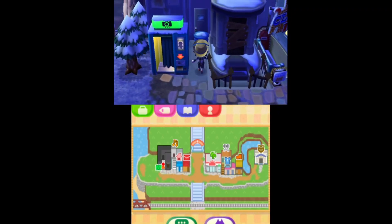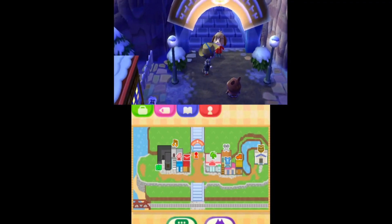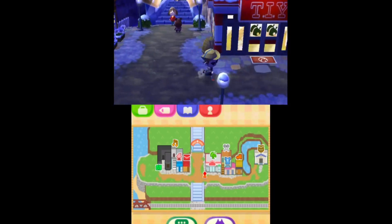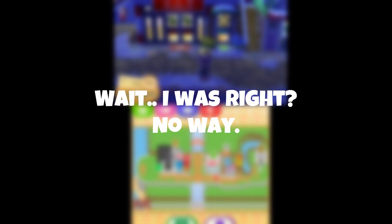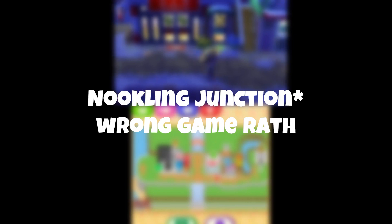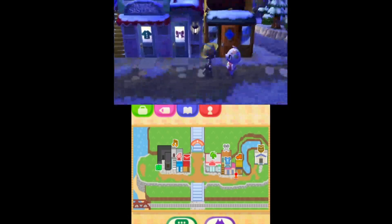The only two shops I don't have is one I forgot the name of, and then the dream suite which you can't use, along with the Spot Pass area over here, because this is Citra Emulator. Over here we got TIY, which is the second-to-last renovation for Nook's Cranny. Over here you got the barbershop, Able Sisters, LaBelle, and Kicks.